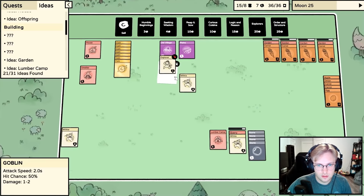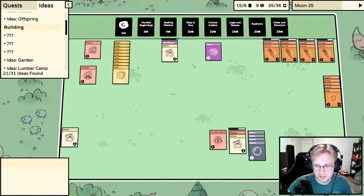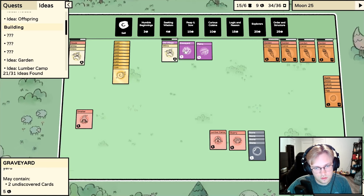Sell the goblin. Militia, explorer - please don't die. We had someone die, but I can combine two corpses to make a graveyard. What does a graveyard do? Let's send someone there and make a baby. The graveyard may contain two undiscovered cards: bone, soil, skeleton, corpse.